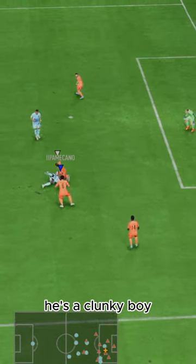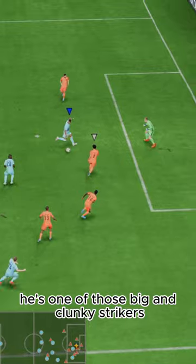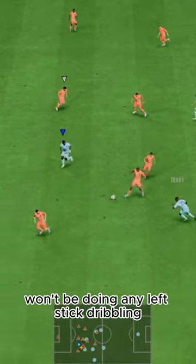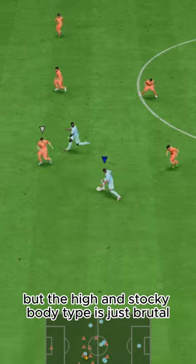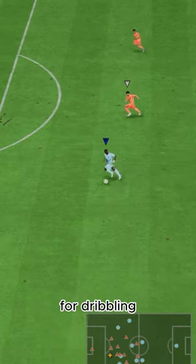Dribbling — I'll be blunt here, he's a clunky boy. He's one of those big and clunky strikers; won't be doing any left-stick dribbling. He's got five-star skills, which certainly helps, but the high and stocky body type is just brutal for dribbling.